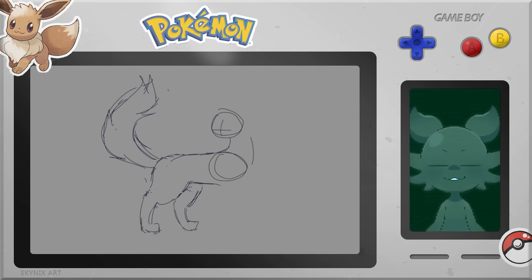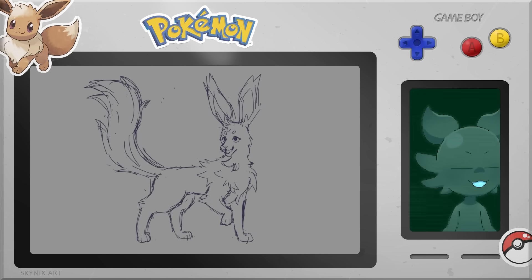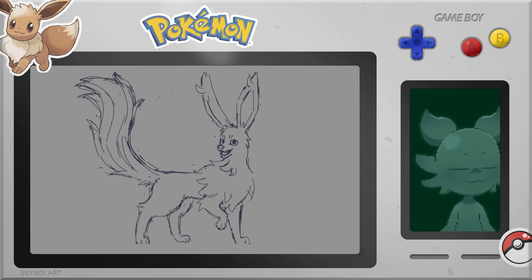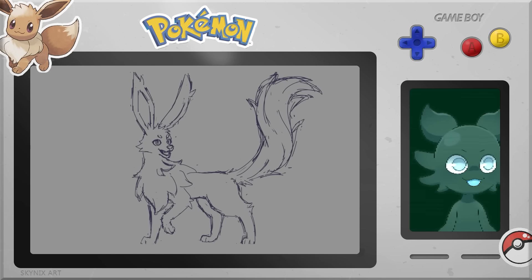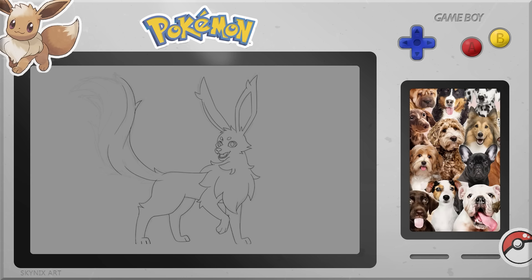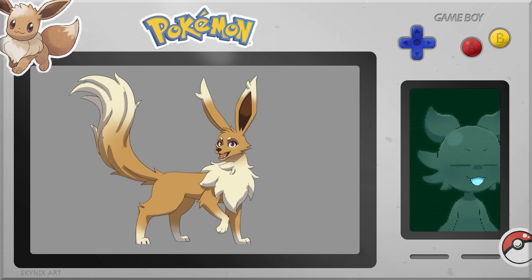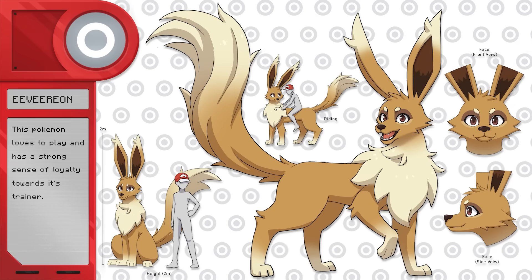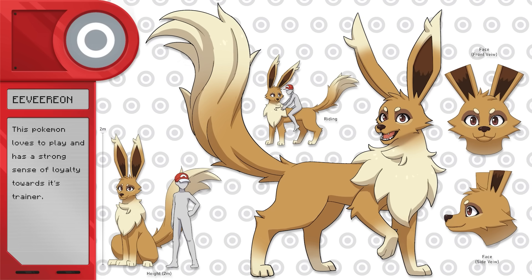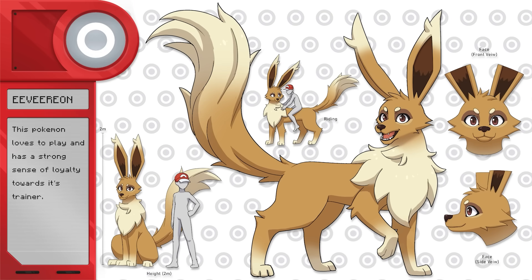And finally, the normal type Eeveelution. For the normal type, I really just wanted it to look like an evolved Eevee — a grown-up Eevee — since Eevee is already a normal type. I didn't want to make any big changes, just make it look like Eevee grew up. A big inspiration was dogs, specifically a golden retriever. I wanted it to look very dog-like. This is Evereon, the normal type Eeveelution. This Pokemon loves to play and has a strong sense of loyalty towards its trainer. For a normal type Eeveelution, this is perfect — a really cool, grown-up Eevee that looks cute and great.